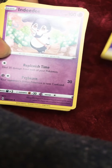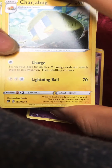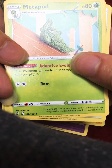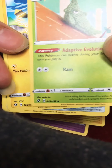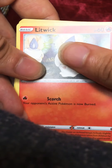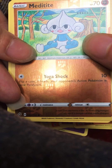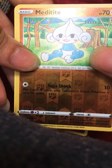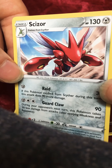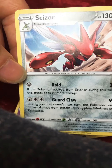Purple energy. Indeedy. A Charjabug — I've got one of these in reverse holo already, so it's not bad. A Metapod. Pretty nice, I don't believe I've got that. Helioptile. Honedge. Litwick. Galarian Corsola. Binacle. My reverse rare is a Meditite — pretty freaking amazing. Let's see what I've got for a rare. Oh, Scizor non-holographic. Not bad. I do like Scizor, but Scyther would be amazing.